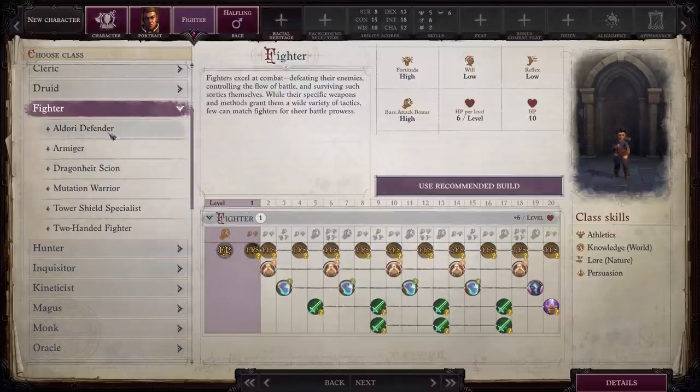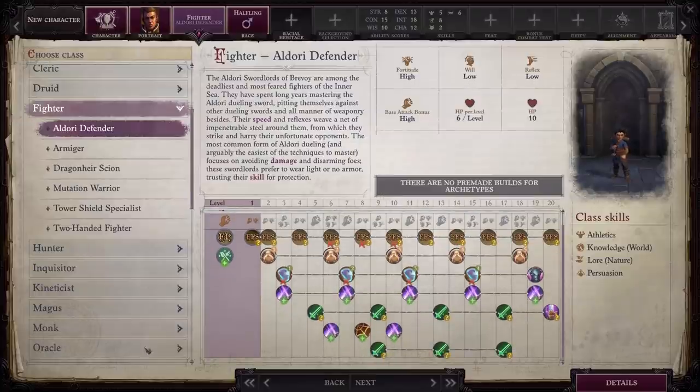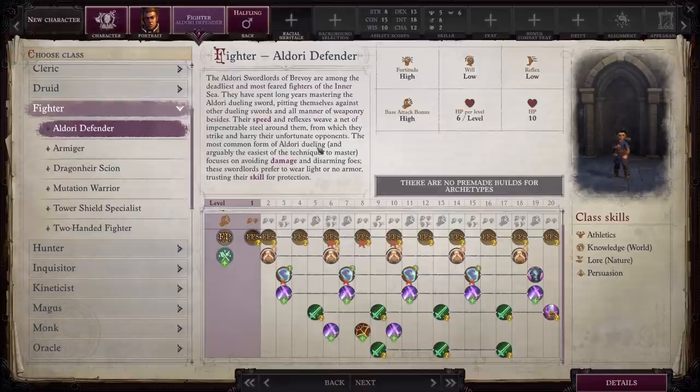Next up is Fighter, and my personal favorite is the Outdoor Defender. I love Outdoor Defender because it basically completely switches up your play style. It is all about defense and being able to deal damage if someone tries to attack you, disarming your enemies, and just having you involved in a lot of things you usually wouldn't do when playing other classes. I also love the callback to the Sword Lords from Kingmaker, which from a role-playing standpoint makes me want to do this class even more.